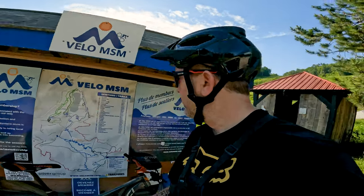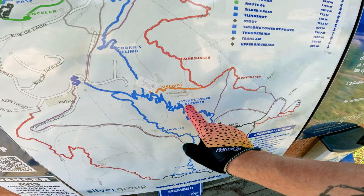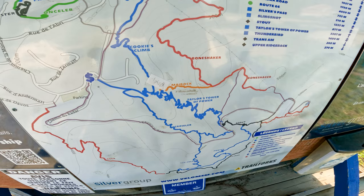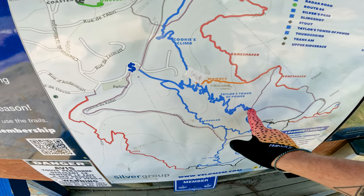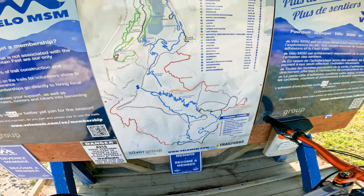So if you look here on the trail map, this is the climb trail — Taylor's Tower of Power. It's about 315 meters of climbing. I'm right down here and I gotta climb all the way up there, then I'm going to check out Growler, which will probably be the first trail I try down. Let's go find the climb trail.